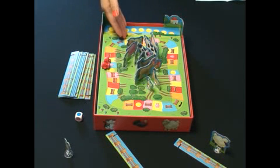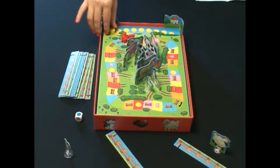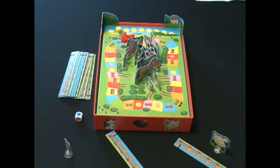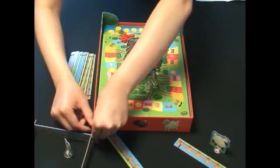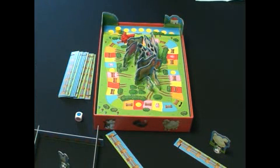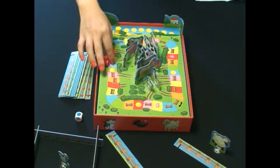If you land on the space where you can see the sun, you can move the sun token to the next space. In this manner, players can collect animals and fence pieces. After collecting four fence pieces, you can assemble them to build a pen and put animals into it. Animals in a completed pen are safe, even if you arrive at the position where you can see the bird or the pig.